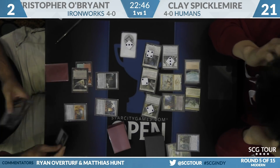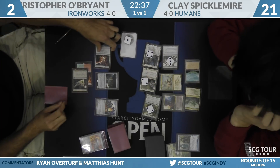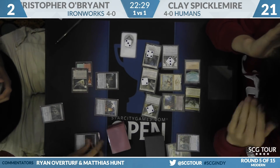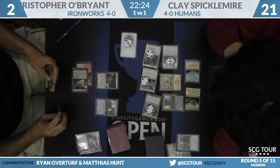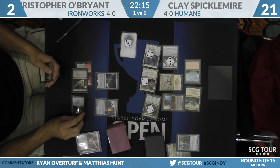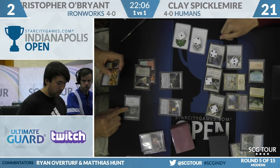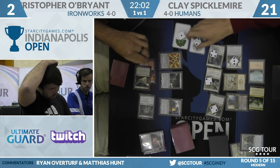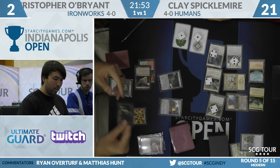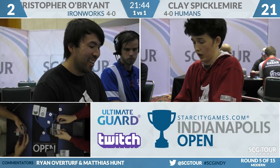He can combo through a Thalia — it's not impossible, just not easy. The Opal is plus two mana every time he commits it, but you have to have redraws. The mana's not the problem anymore — he's running out of redraws. He still has Pyrite Spellbomb as a redraw: sacrifice Opal for two colorless, sacrifice Spellbomb for one, draw a card, get back Opal. That card — was that a Forest? It looked like a Forest. That is going to be the end of the line. He picks up the cards — Clay Spicklemeyer is your winner, two games to one.